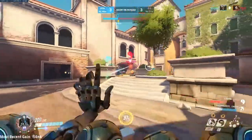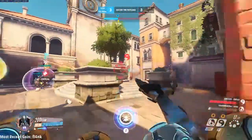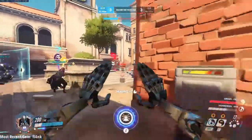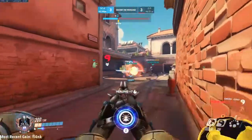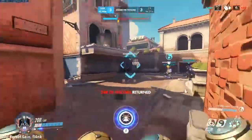For an example of how powerful the ability is: with Mercy damage boosting a Hanzo and a Discord Orb on a 200 health target, one body shot will kill that hero. With the 30%, this will also work with Widow, Junkrat, and Pharah with a direct hit, but when the Discord gets nerfed, only Hanzo will be able to pull that off.